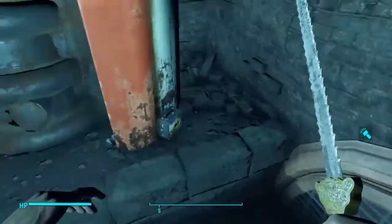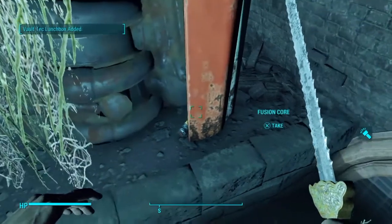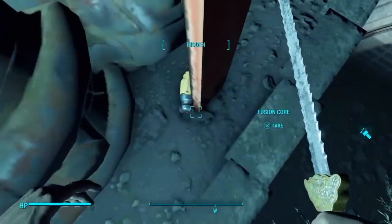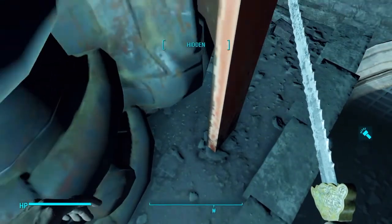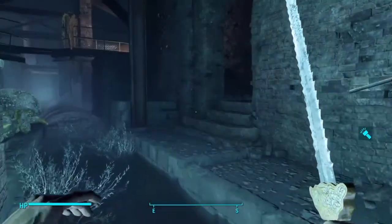And down here — I was really surprised to find this — it's just a fusion core, right next to that Vault-Tec lunchbox. So if you ran out of your first fusion core like I did with my power armor, it's really annoying because it's so slow and you have to walk everywhere. But it's a good place to get a fusion core if you need one.